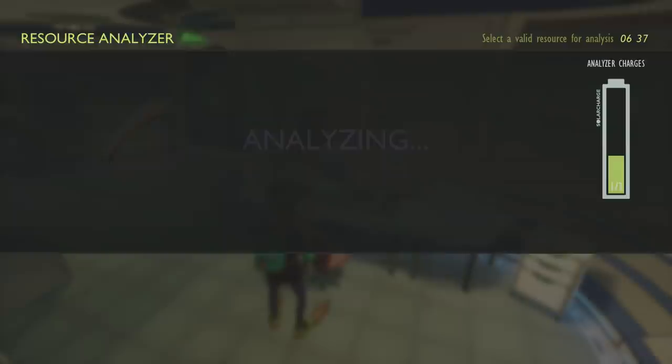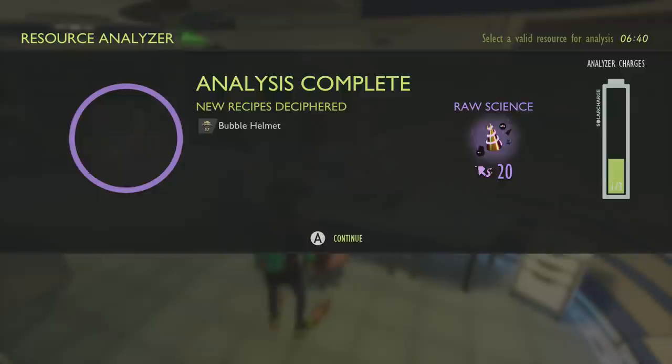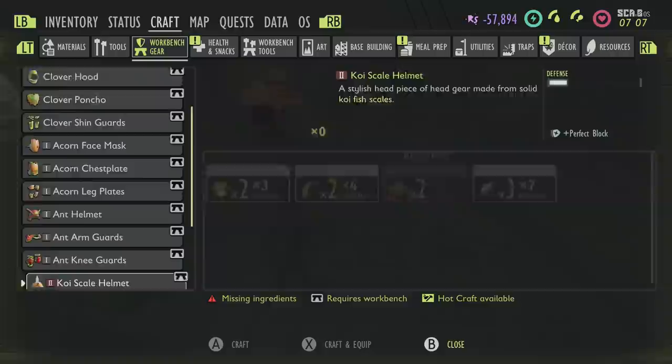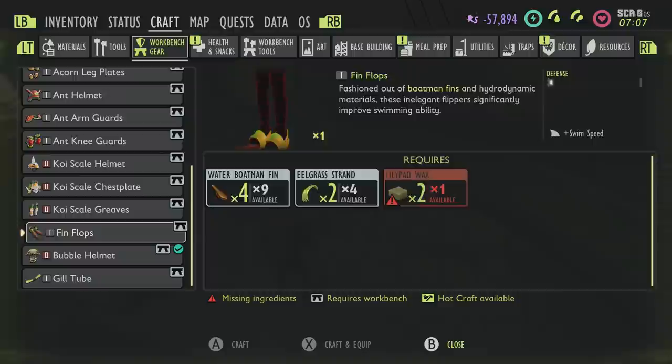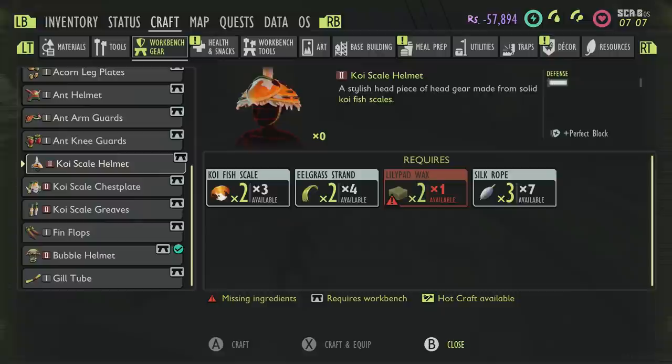If you've already unlocked a lot of the other stuff, the bone will pretty much just unlock the second upgrade of the diving helmet — the bubble helmet. This is the best one for diving in water at the moment. The bubble helmet requires at least five pieces of sunken bone, four eelgrass, and four silk rope, and you need to craft it at a crafting bench.